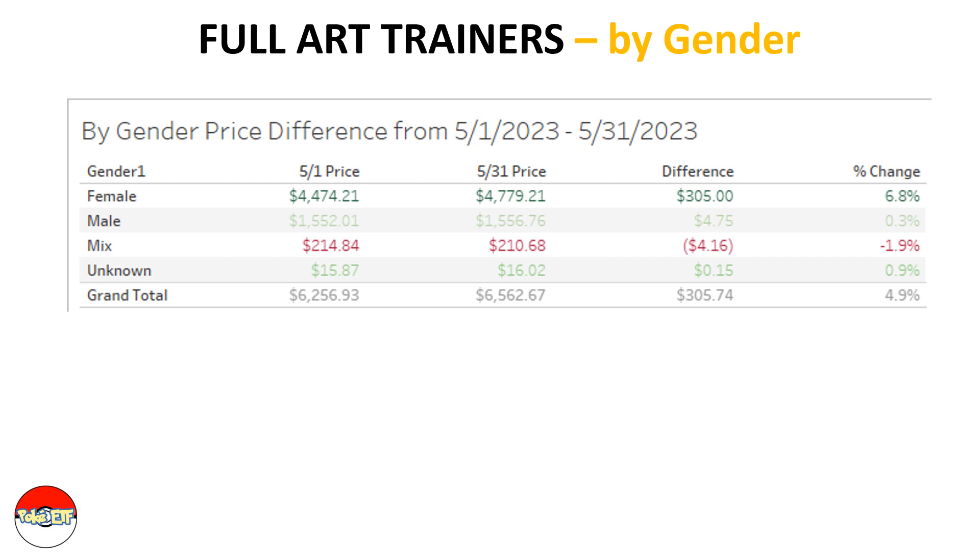Looking at the breakdown by gender — if a full art trainer is female, it is most likely experiencing an increase. Male cards stayed flat, and the mixed and unknown categories don't represent many cards. The unknown is likely only one card, which is a Pokemon GO promo card.